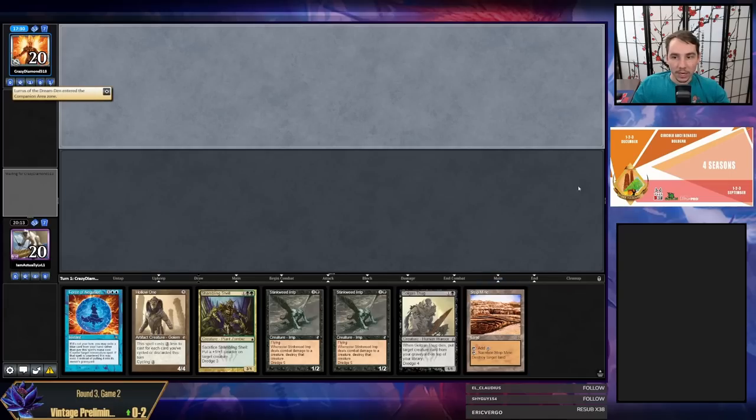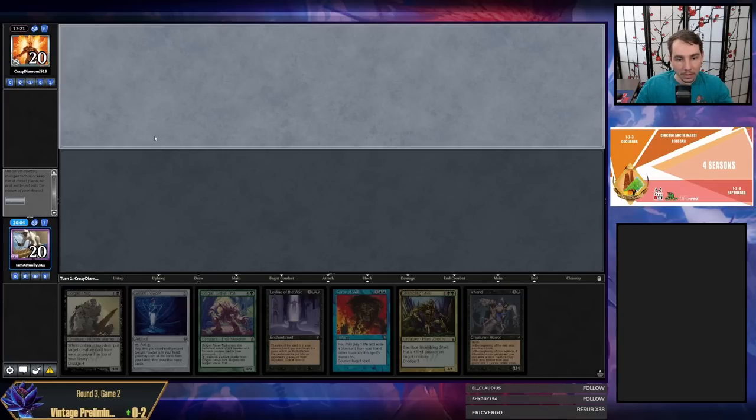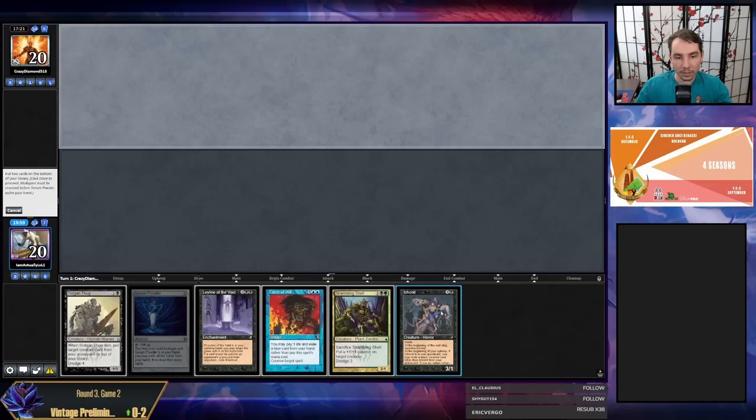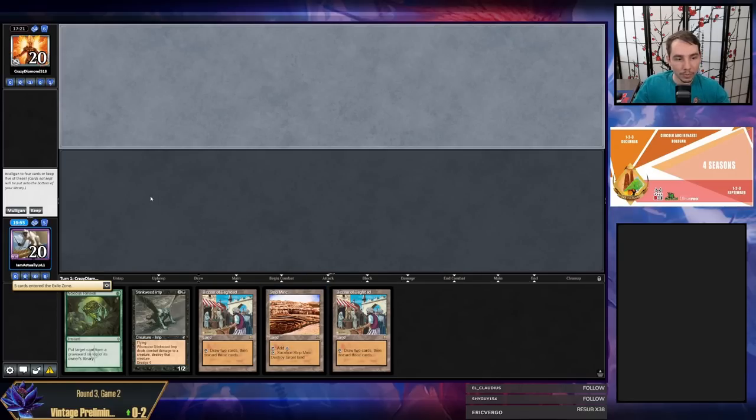My seven-card hand does not have a Bazaar this time. My opponent did reveal Lurrus so we're not getting Leyline. They kept a mulligan of six — someone has a Leyline but no Bazaar still. They kept six, we mulligan, we Powder. I'm going to keep Golgari Grave Troll and Ichorid in my deck. Here's a double Bazaar, Noxious Revival, Stinkweed Imp — we'll keep that.